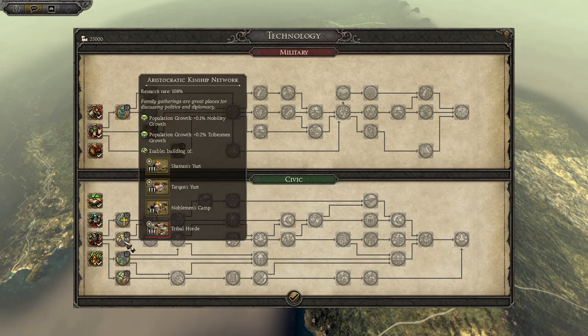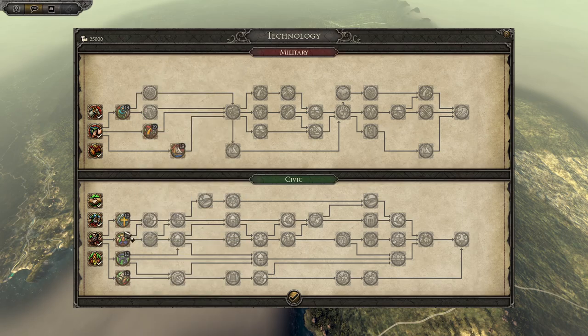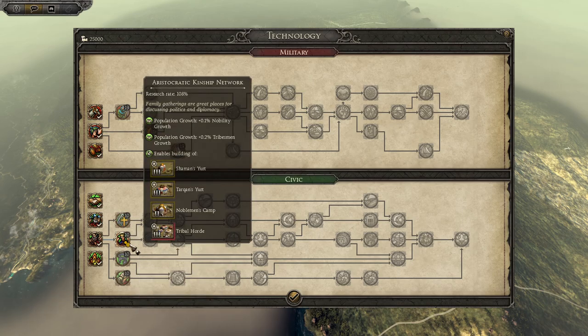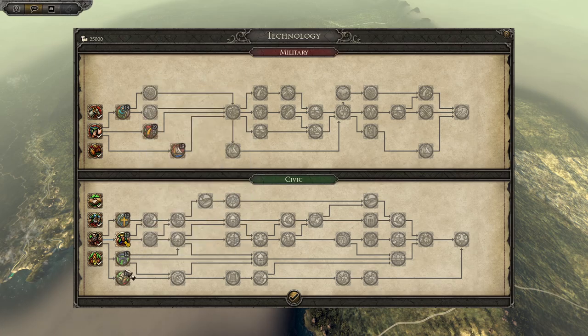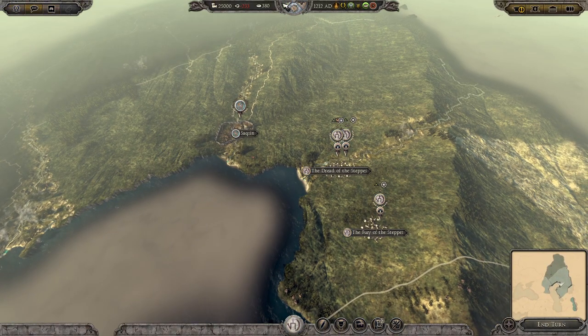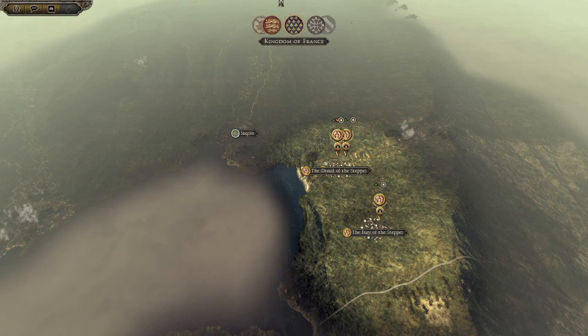I think it'd be smart to go for the population one first... the other religion penalty will come in later, so first religion. Aristocratic kinship network. Nobility and tribesmen - they're gonna be our main source of manpower, after all. And so ends the first turn.